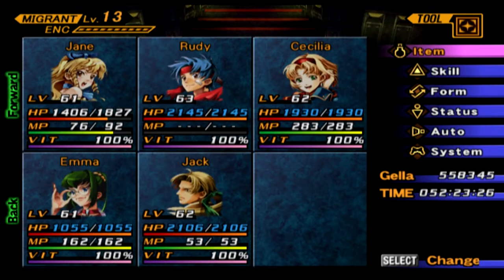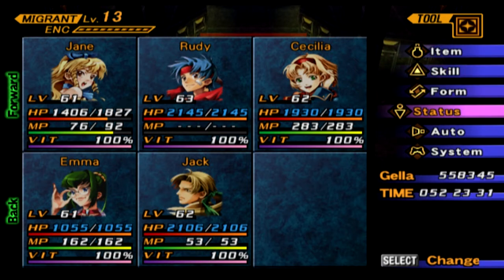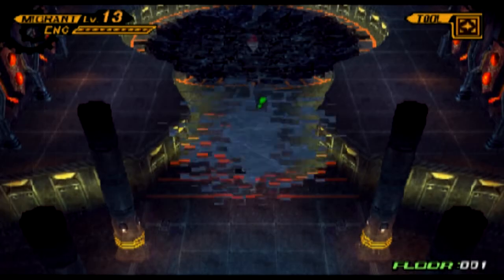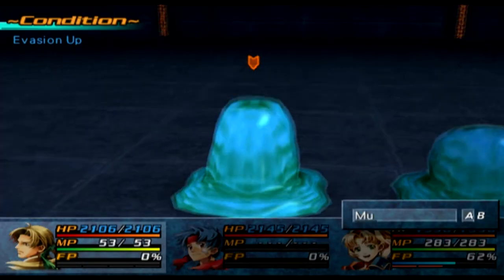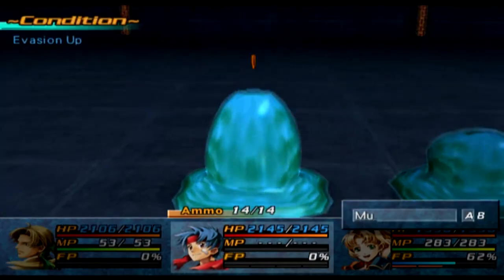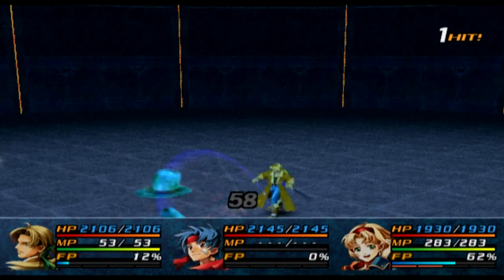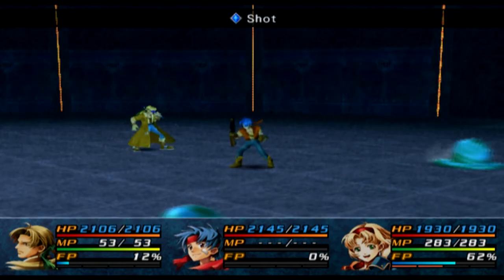This is going to be interesting. Although now that I'm level 63 on Rudy, we should be pretty good. We haven't fought the enemies in here yet so I'm not sure what to expect. It's a slime, so I'm not going to be able to do much — it'll separate. I should have used my Crest Graph. I'll find its weakness and then I'll summon.